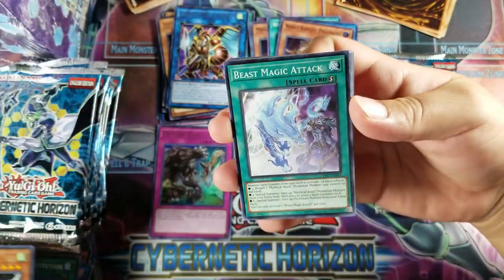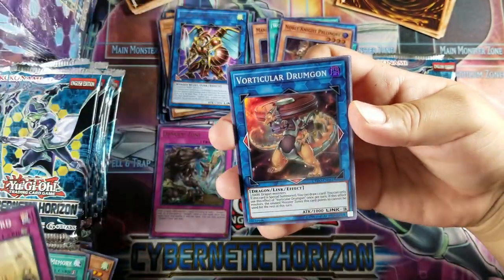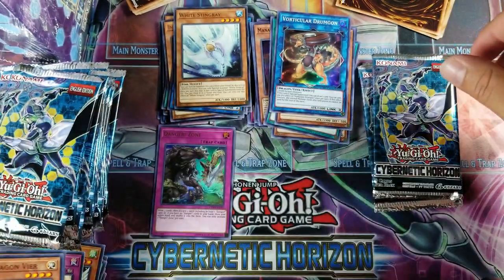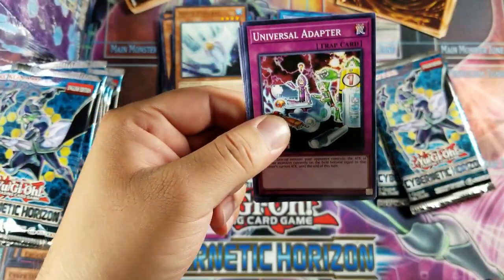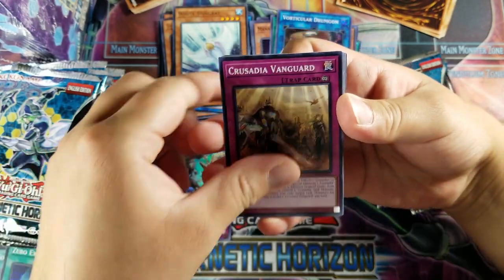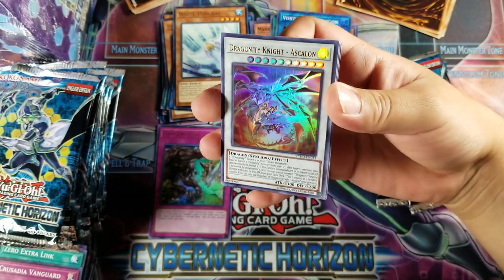Crusadia Draco, Beast Magic Attack, World Legacy's Memory, Vanguard, and a Particular Drum Gun for a super. White Stingray — really rare. Divine Serpent Geh, La Bell Man, and a Veer. We got a Universal Adapter, Zero Extra Link, Vanguard, and a Dragoonity Knight Askelon for an Ultra — this is the first time I've pulled this card. That's pretty dope.